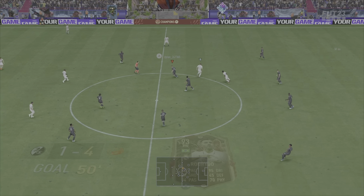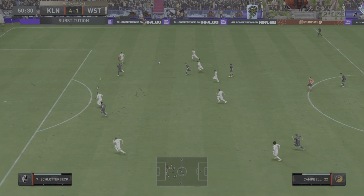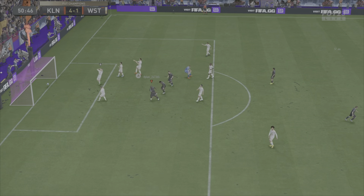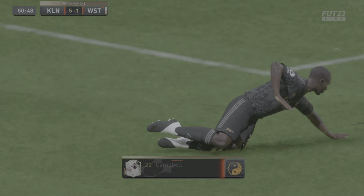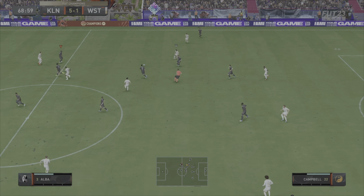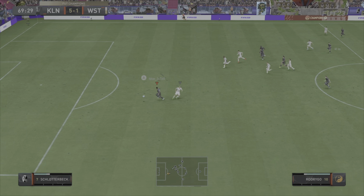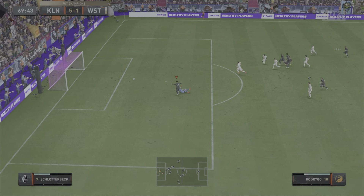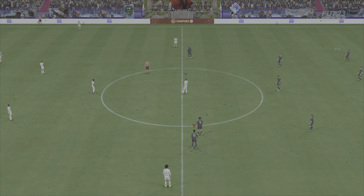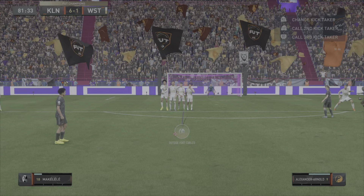Straight off the bat, we win the ball back with De Bruyne. Trent with the elastico and the Rabona pass through for Sol Campbell with a fantastic finish. If you guys want to see a Sol Campbell review, let me know in the comments and I will be releasing that on Sunday or so, because it's pretty cheap and you guys can just go out and buy him. But that pass from Trent — absolutely insane. It just curls magically into space for Rodrigo, who's able to score.